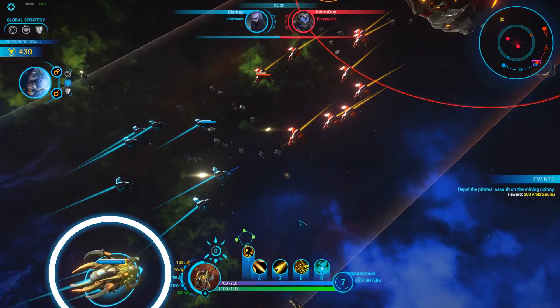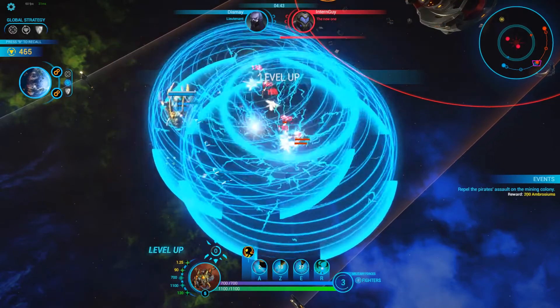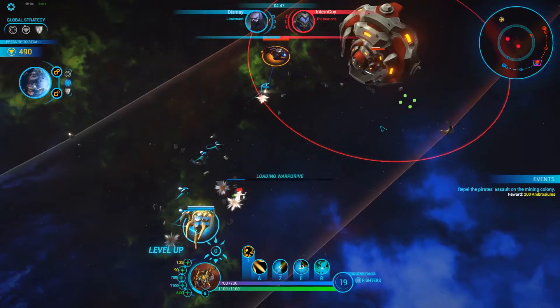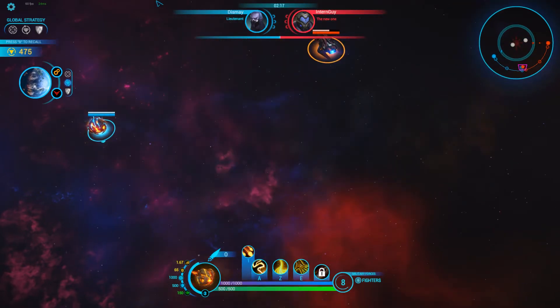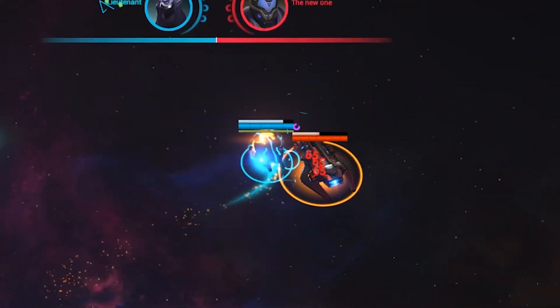The last electro skill is called Ghost. It creates a ghost that moves according to the last intended move. Your mothership is invisible until you attack or the duration ends. Ghost uses the same skills as you do but deals less damage. When Ghost is used at the end of a combo, the next skill you use will deal more damage.